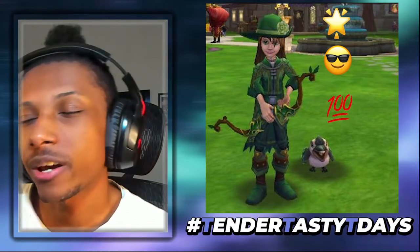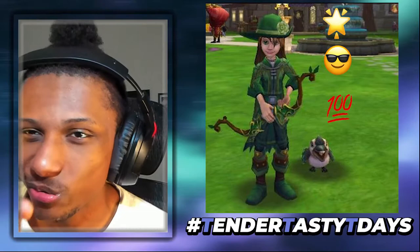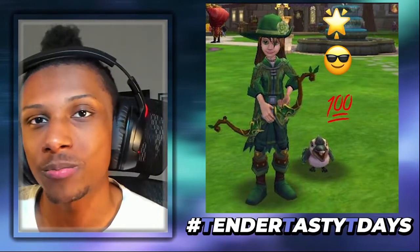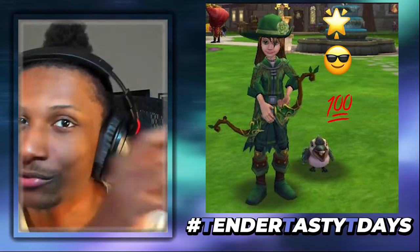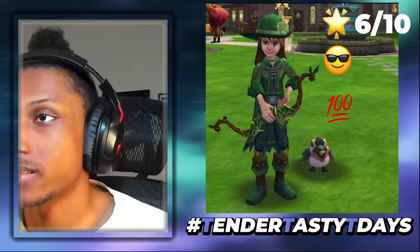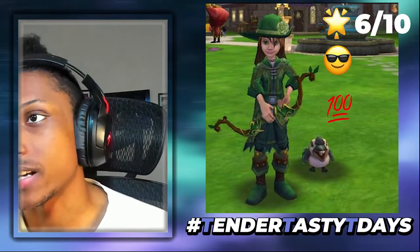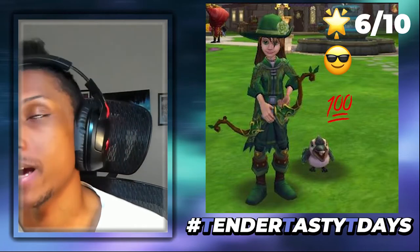I'm actually going to add a new rating category: does it make sense? Meaning, does the gear the person uses — cloth, metal, or other materials — actually make sense together? With this gear set, the hat and robe make sense together since they're both cloth, but the boots don't. So I'm giving 'does it make sense' a solid six out of ten — the robe, wand, and hat work together, but the four-point deduction is just for the boots. Overall the colors correlate well, so 'does it look nice' gets an eight out of ten.